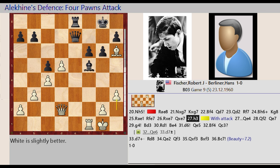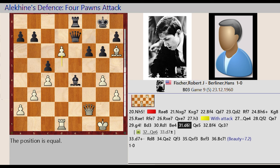H2-H3, Queen D7-E4, Queen D2-F2, Queen E4-E7, G2-G4, Bishop F5-D3, Rook F1-D1, Bishop D3-E4, D5-D6, Queen E7-E5, Bishop H6-F4, Queen E5-C3.